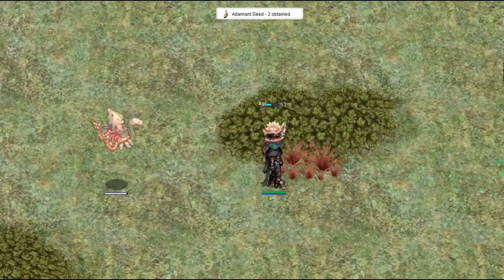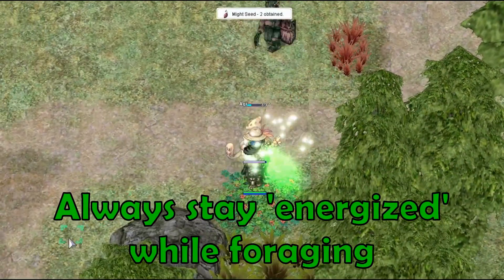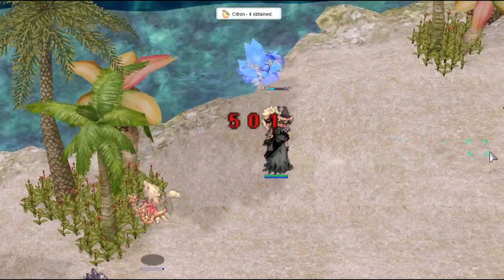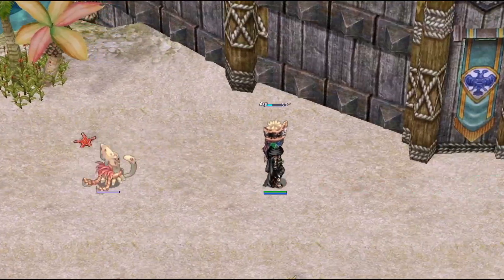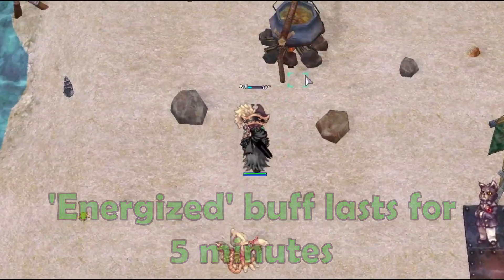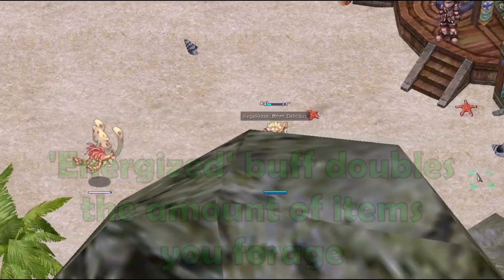That way you increase your chances of getting more items. When foraging, it is best to always stay energized. To get the energized buff, you have to go to one of the camps and eat some soup. This will give you the buff for 5 minutes. With the energized buff, you will receive double the number of items when foraging.